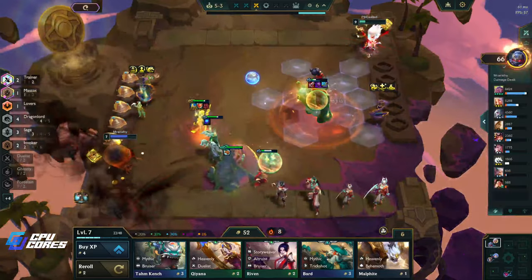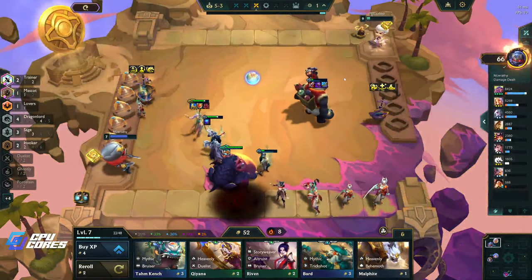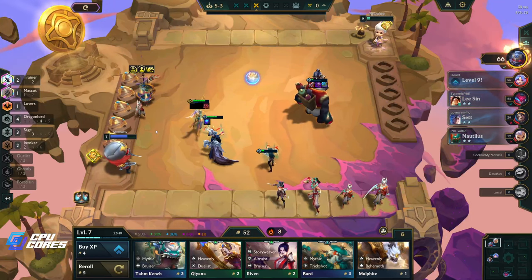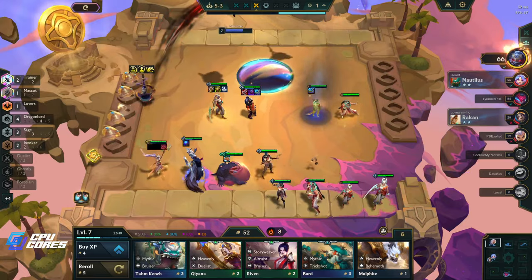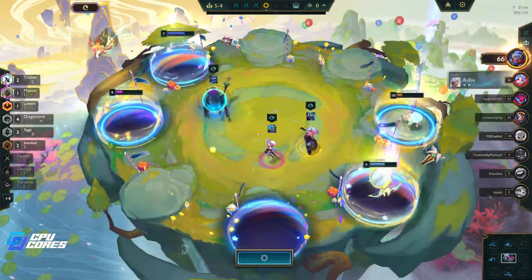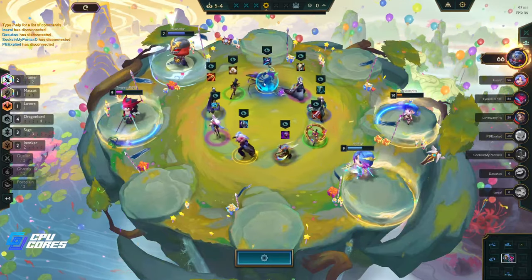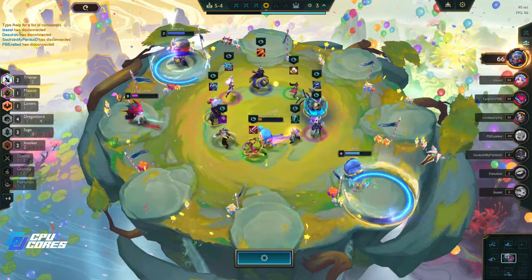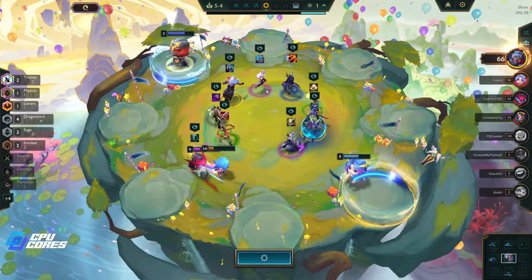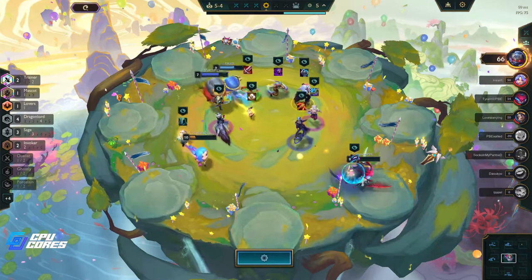That guy had a two-star Lilia which scares the bejesus out of me, but he didn't use it very well so that's fine. A two-star Lilia with invoker can just wreck everybody basically.